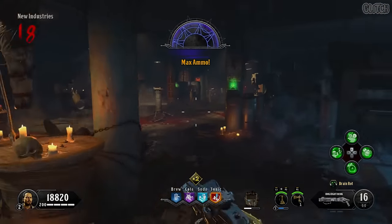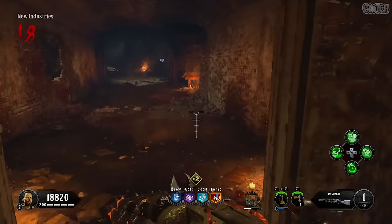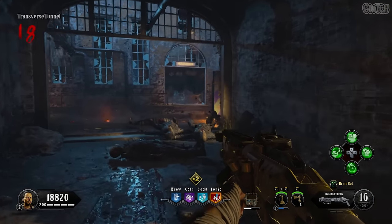In this video I'm going to be showing you how to upgrade the golden shank to the spork knife on the Black Ops 4 zombies map Blood of the Dead. To do this you will first obviously need the golden shank. If you don't already know how to get that, you can find a link to my quick guide in the description.